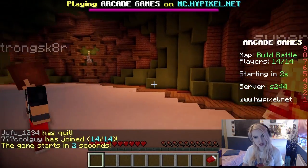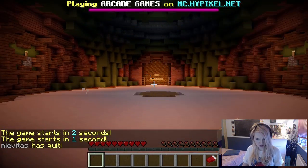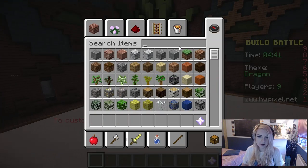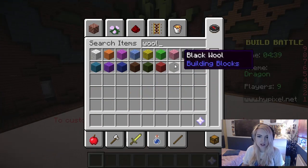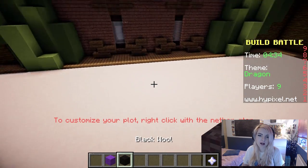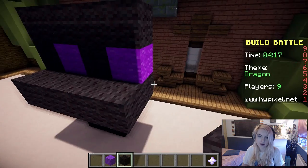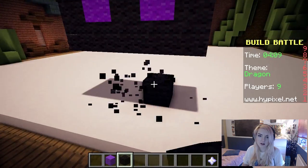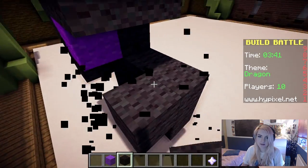Do you think you can win? Against me? Probably. Dragon! OK, let's pick some wool. We'll go for the same as the Ender Dragon colours, so we'll have purple eyes and stuff. I'm not sure how to do this. Dragons are pretty big and we don't have a huge space. OK, I'm starting again!